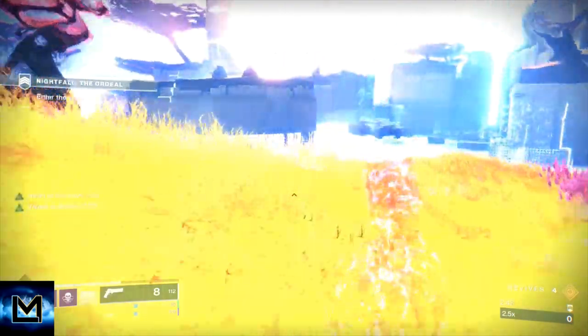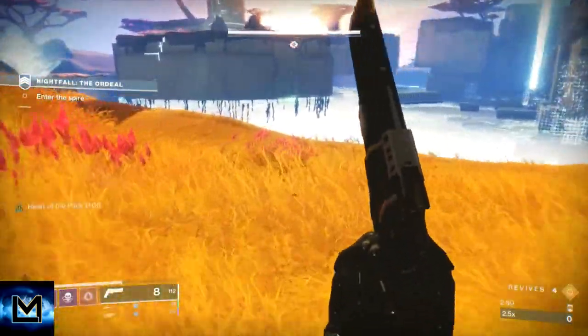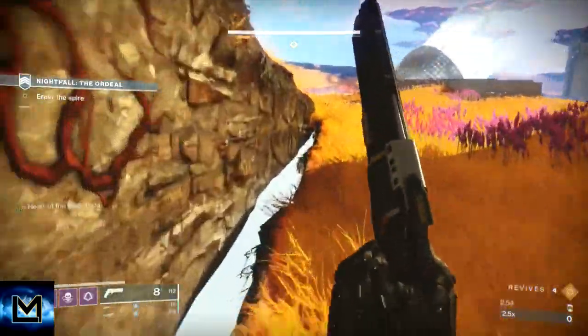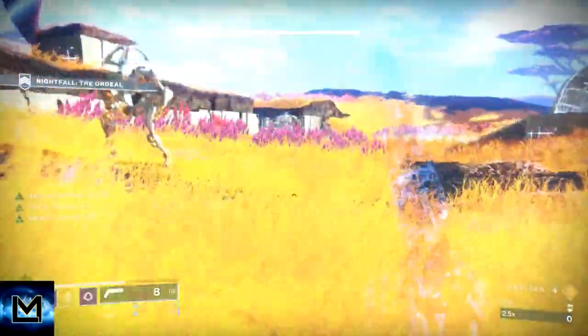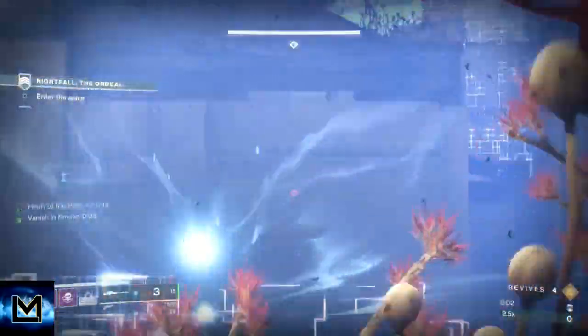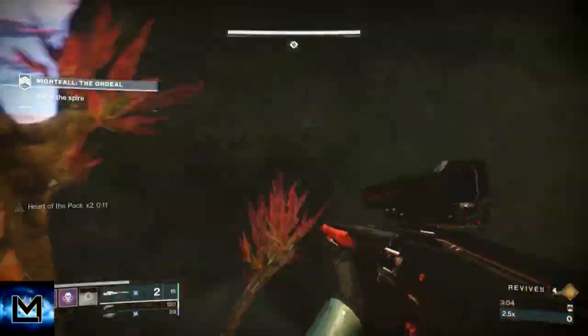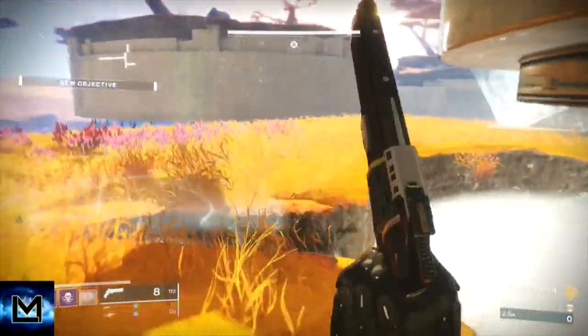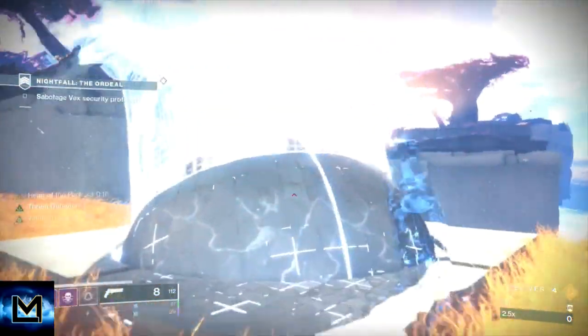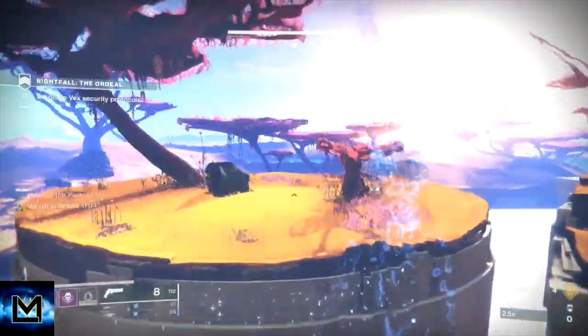Hold off before throwing your invis. You're going to throw your invis and find an add you can dodge next to before you go into the teleporter. When you go into the teleporter, pull your sniper out and try to break the box as soon as it appears so we don't have to go into the bubble. Dodge, invis, dodge, and then into the portal.